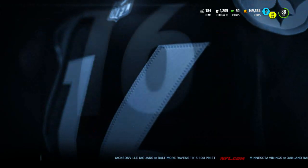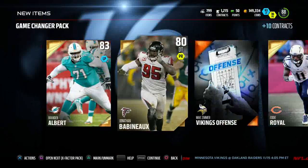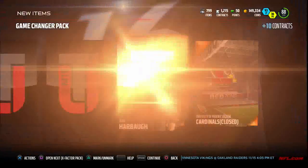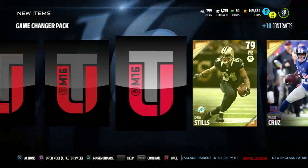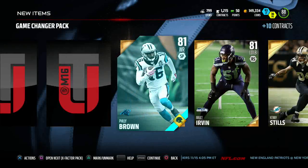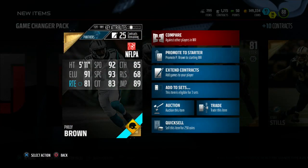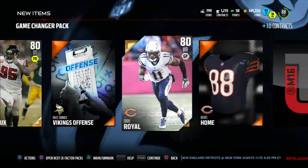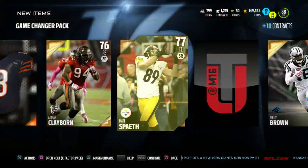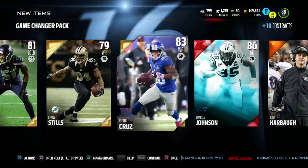One Game Changer and one X Factor pack left. The Game Changer gives us Brandon Albert, Jonathan Babineaux, Eddie Royal — straight-up 80s overall so far, not bad at least overall-wise. We pull Charles Johnson — our second elite of the pack opening! Only goes for about 10k but I'll take it. A Philly Brown playoff card — look at that speed: 92 speed, 93 spec catch, 91 elusiveness. Seems like a budget beast right there. We also get a gold badge.